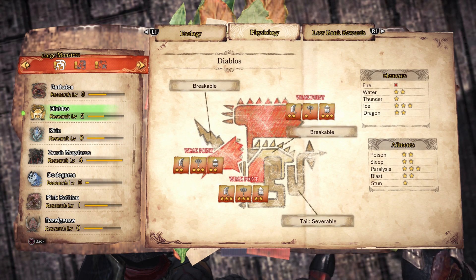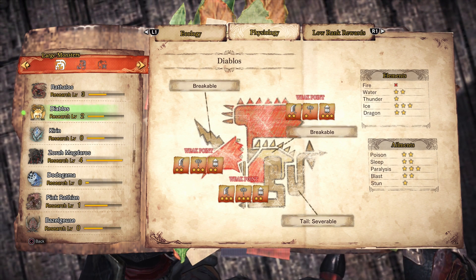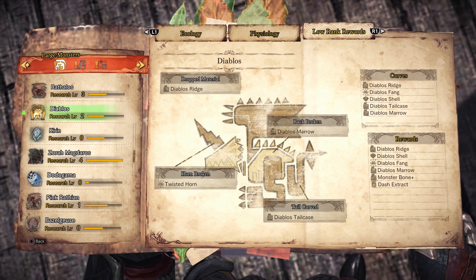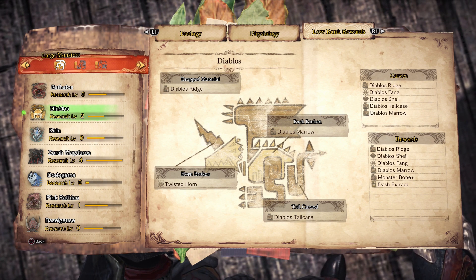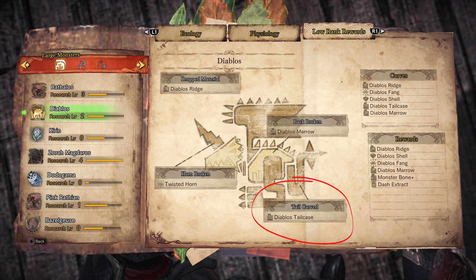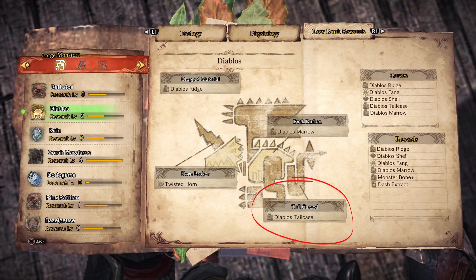When you move up to research level two of a monster, you unlock another tab — the low rank rewards tab. As you may know, different sets of armor and weapons require specific pieces of a monster, and you can use this page to figure out exactly how to get those pieces. For example, here on the Diablos, if you need a twisted horn, you can get that by breaking the Diablos' horn. If you need a Diablos tail case, you can get that by cutting off the tail and carving it.